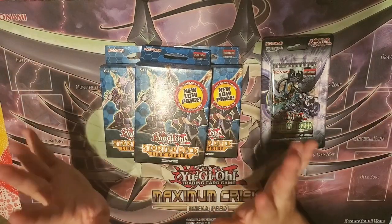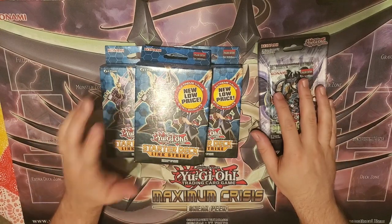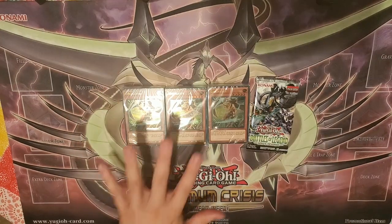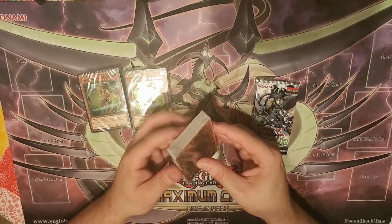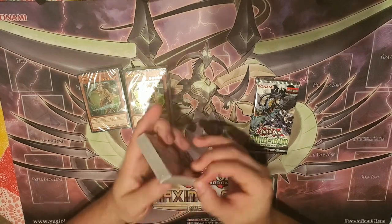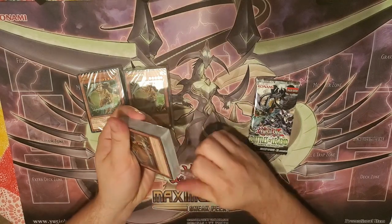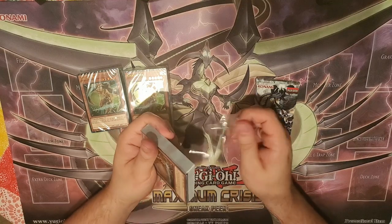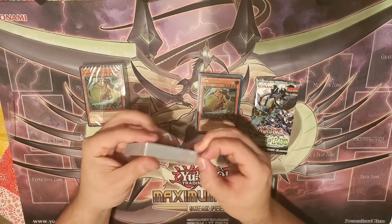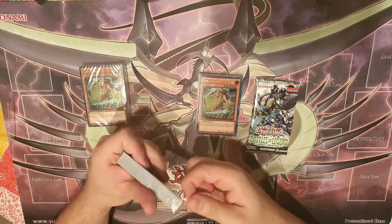I'm gonna do the decks first — we're just gonna kind of get through and get the stuff that we need out of them, and then we'll open the pack, edit the deck a little bit, and we will be set for the week. So let's go ahead and do that. I know you guys have seen these probably a thousand times, because this structure deck has been out for a while — almost two years now, however long the links have been out. I'm just gonna open all these. I'm pretty sure all the stuff we need out of this is the Draconect.